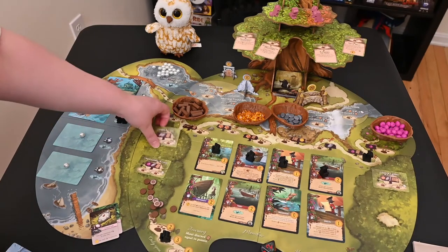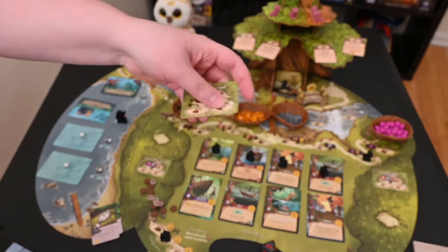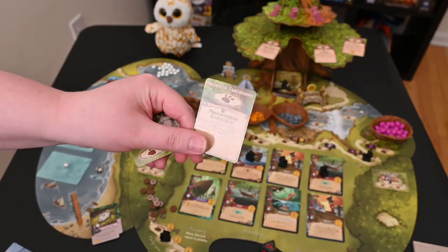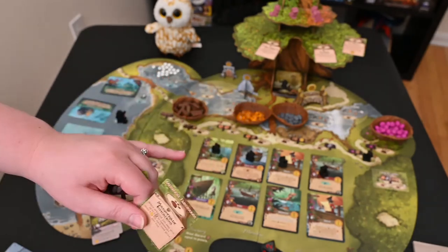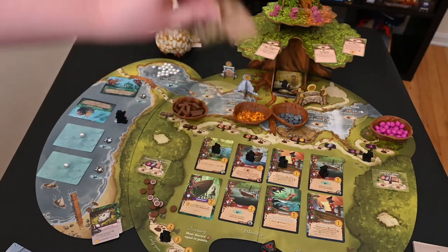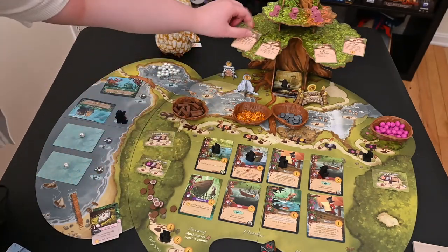When you're playing the game, you get some new forest locations that have a river mark on it. And you get new special events that have a river mark and include some of the river cards. You're supposed to play with at least one of each of these on the spots. You can play with all of them if you choose, but I would probably mix and match.